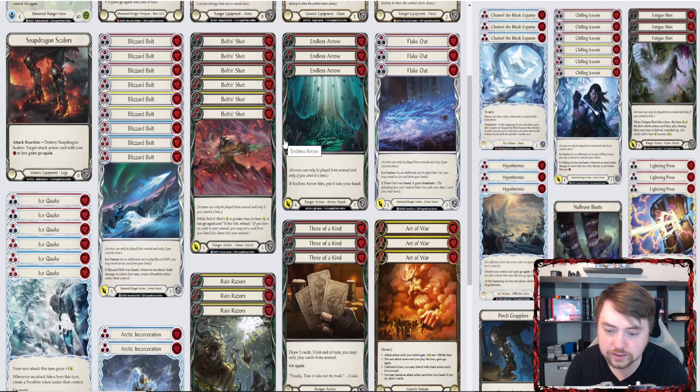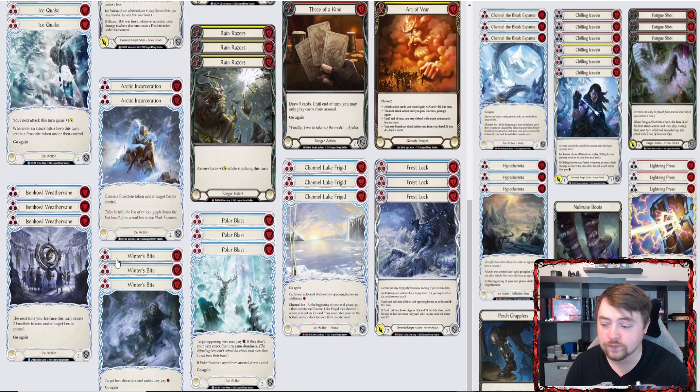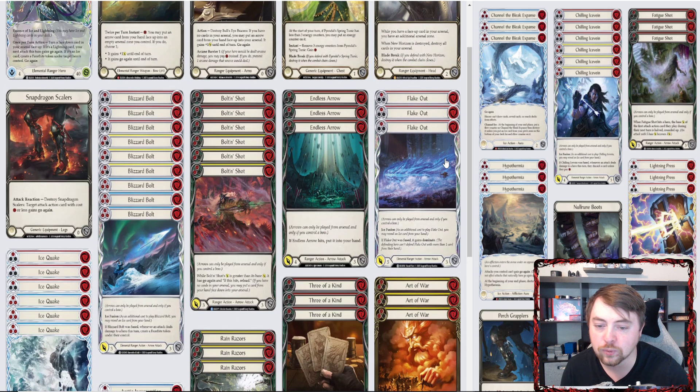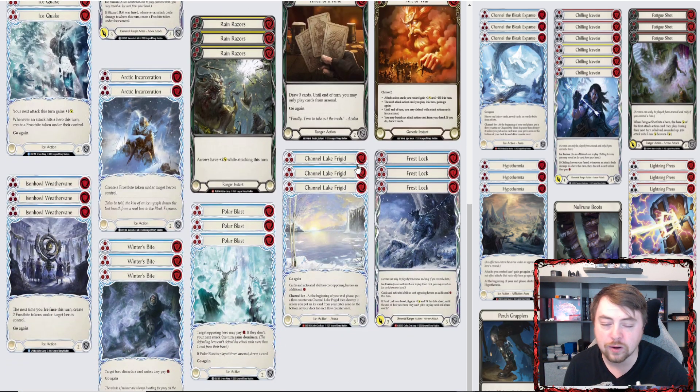Endless Arrow is a really good auto-include against most decks. It's really fun against Jeremiah — you give it go again, it hits a dragon ally for four, automatically goes back to hand because it hit, then you play it again. So even with one Endless Arrow against Jeremiah, you can play it out twice. I also replaced Pathing Helix with Flake Out because I want a little more fuse, maybe playing off Eisenhower really well.